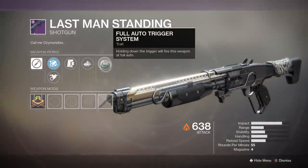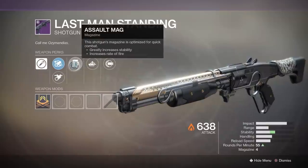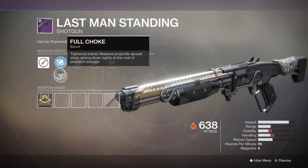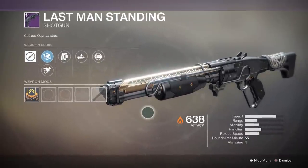The aggressive frame shotgun called Last Man Standing appears to be linked to stopping invaders, but also from defeating blockers on your bank and multi kills. Its curated roll comes with Full Auto, Auto Loading Holster, Assault Mag, and Smoothbore.